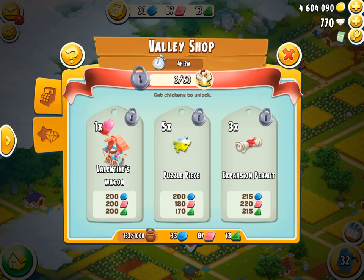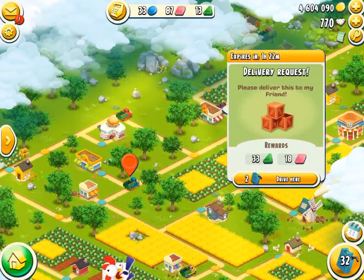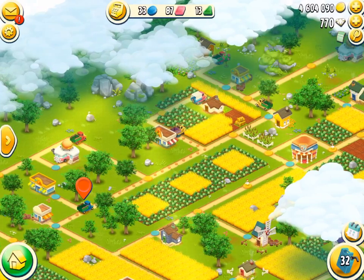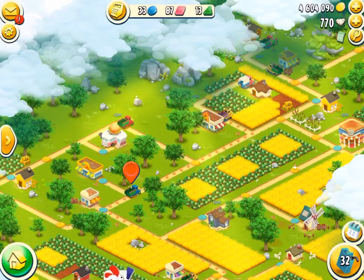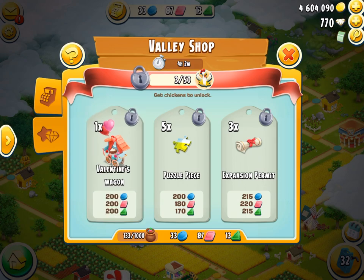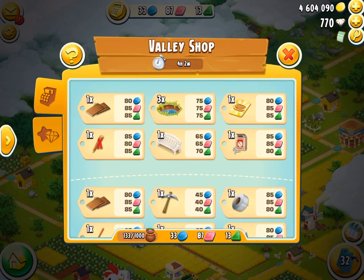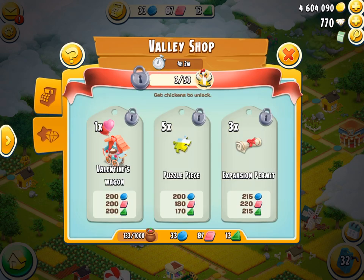In the exclusive section — I love this section — you'll find the new and exclusive things that you can get here. There's a valley decoration, a pack of diamonds, and a bundle of five-star boosters. There's the Valentine's Wagon, a puzzle piece, and expansion permit. Now they are a bit pricey, but they're only worth about 2.5 times the blank equivalent. So definitely these here are very good and great to get. There are all great options, and depending on which one you like more, you can choose — but make sure that you have enough for the end.